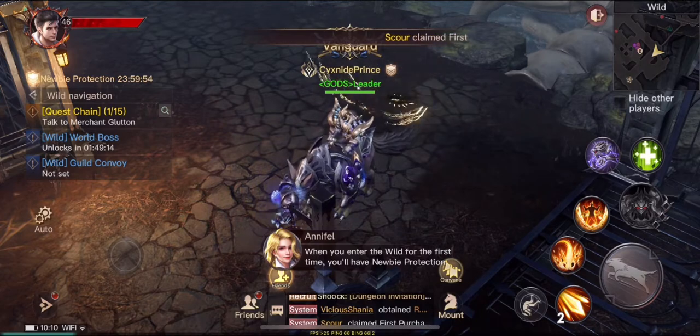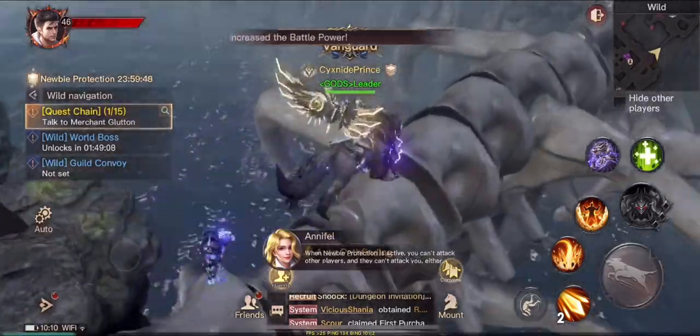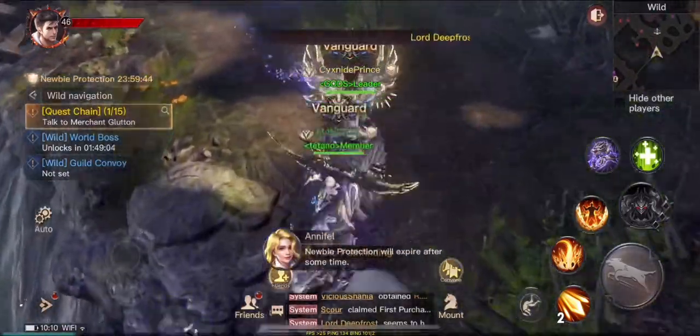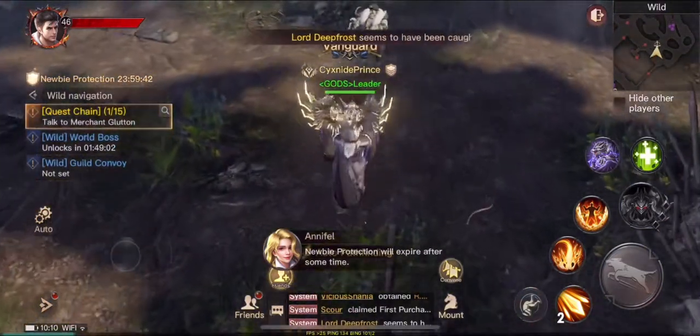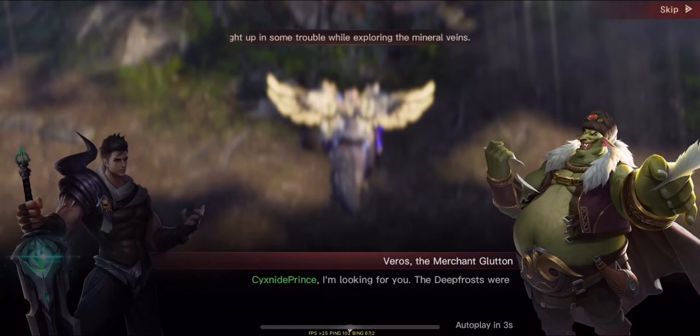Every reward counts — it helps with your BP, which is very important in this game. Make sure that when you do these modes you send out requests to friends so they can get extra rewards, and make sure you accept invites when they send them to you, because you get extra rewards as well.